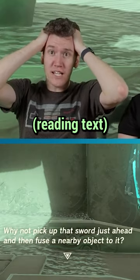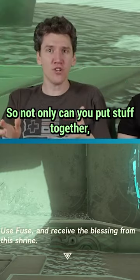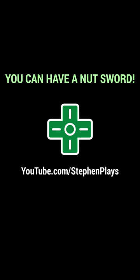Why not pick up that sword just ahead and then fuse in your bio object? Wait, so not only can you put stuff together, you can put stuff on your stuff! Your weapons! You can have a nut sword!